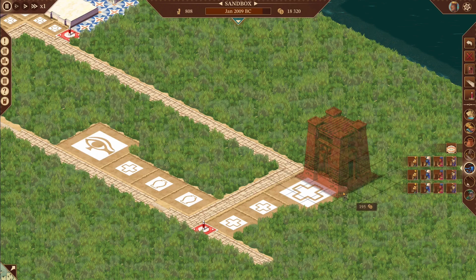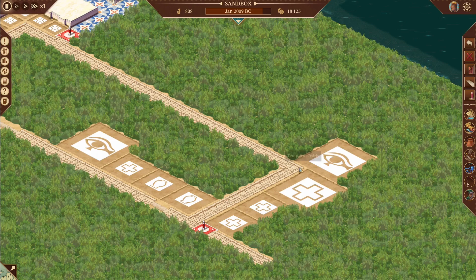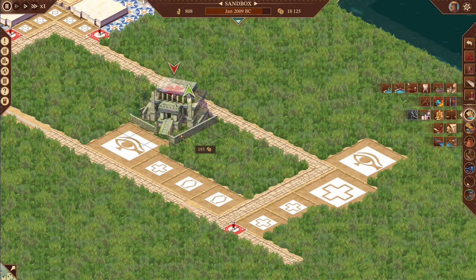Moving on, let's put in our second deity — make sure these are not the same god. We're going to put that right there with one tile overlap. Next we are going to put in our courthouse.